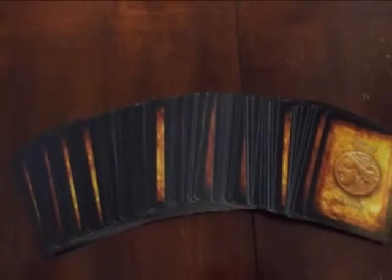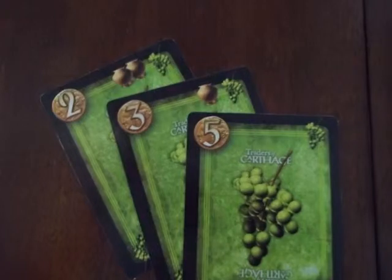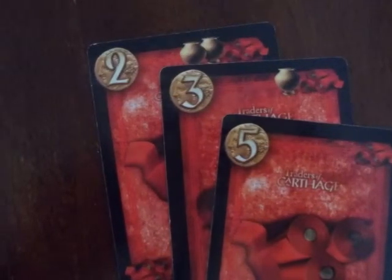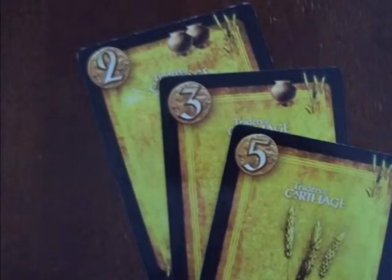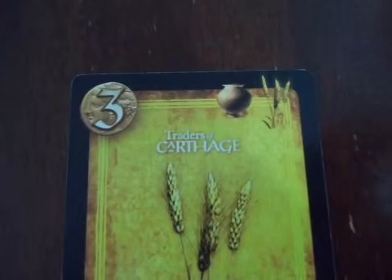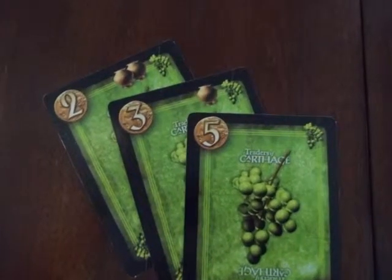Let's take a closer look at the cards as they do several different things. Cards have a value of 2, 3, or 5 for each of the 4 goods. This is either used as gold if the cards are in your hand, the price of the good if buying it in the market, or the value of goods if they are being sold. The 2 cards also have 2 jars on them, while 3s have 1 jar. Jars come into play to protect your goods from pirates later in the game.